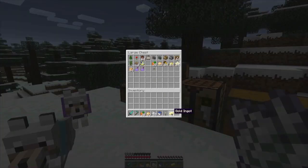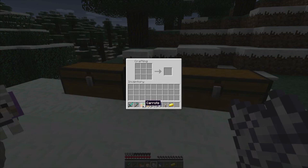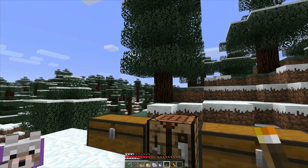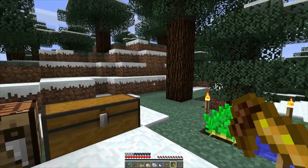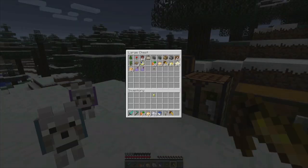Let me show you how to craft a golden carrot. Take a golden ingot, put it in the crafting table to get nine golden nuggets — you only need eight. Place them all around the outside of the crafting grid and put your carrot in the middle. Bam — you get a golden carrot. This is used as an ingredient for the invisibility potion, which I'll show at the end of the video.